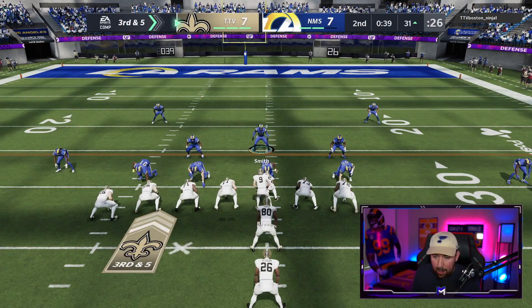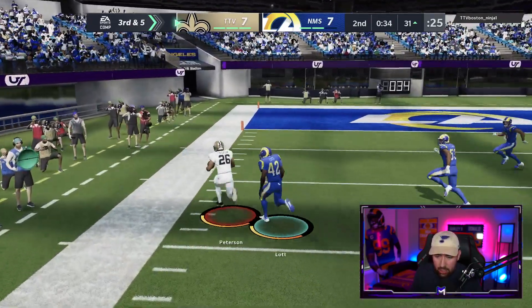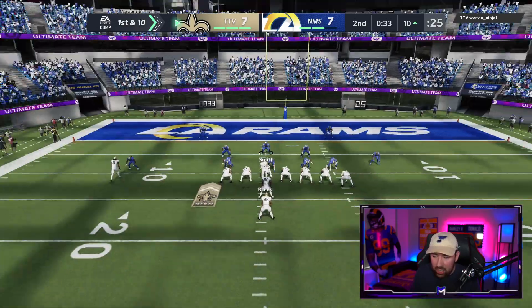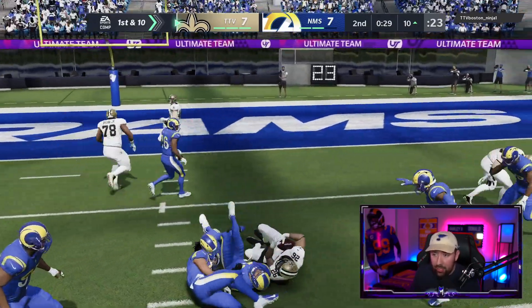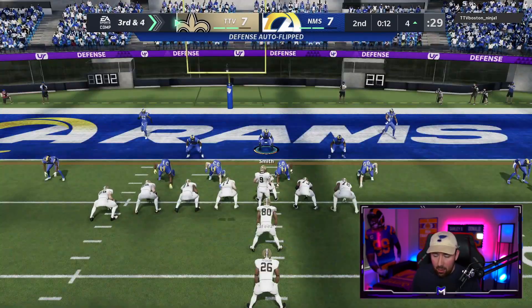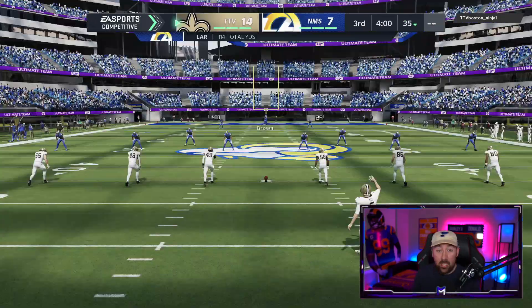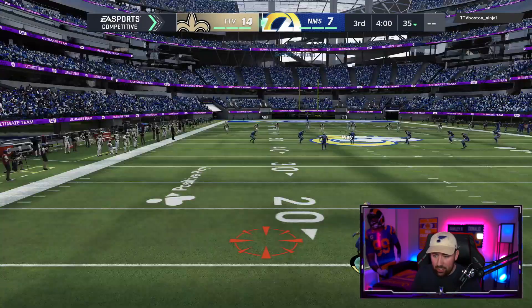He's ran it 16 times in the first half. I've tried every formation. Maybe my team isn't good enough. I'm just going to continue to run commit — if you want to throw a streak for a touchdown, go for it brother. I run commit and he still gained yards. He's ran it 17 times in the first half. We're going to user pick him with Chin — he's going to throw it. He didn't, and he got a touchdown. At least we get the ball to start the second half.